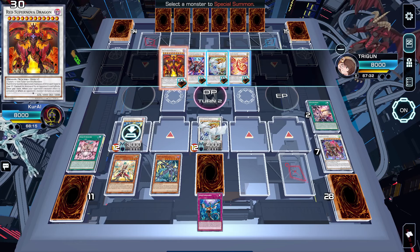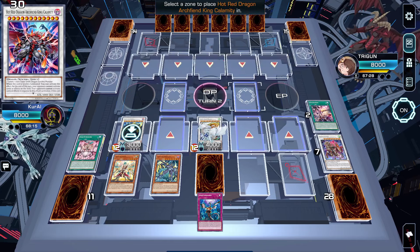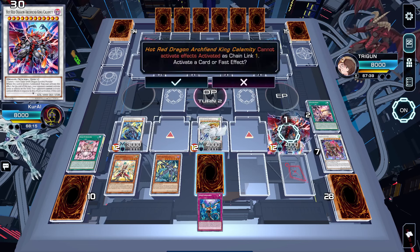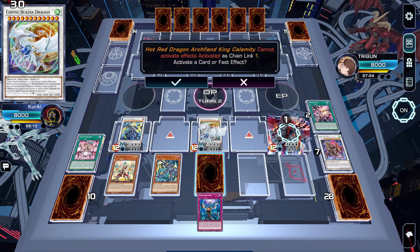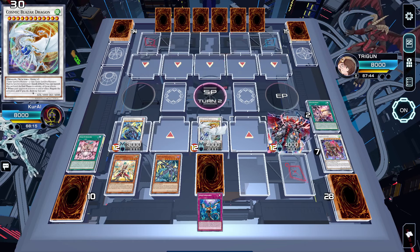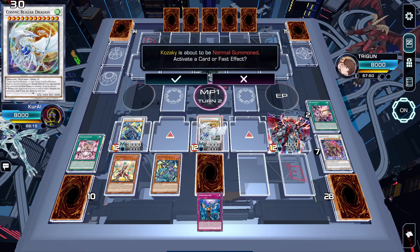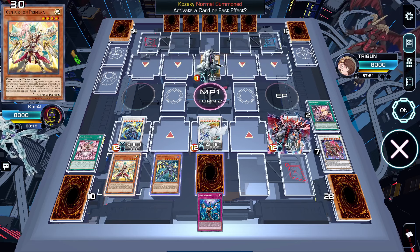Or decide to enter the battle phase, which is unlikely because all our monsters are pretty huge. But for this demonstration, since Calamity is not banned yet, we'll special summon during the draw phase, activate the effect, and lock up the opponent from doing stuff. And here is why I set this trap instead of the Omni negate trap — to go into another Synchro 12 in case something comes up as a backup plan.